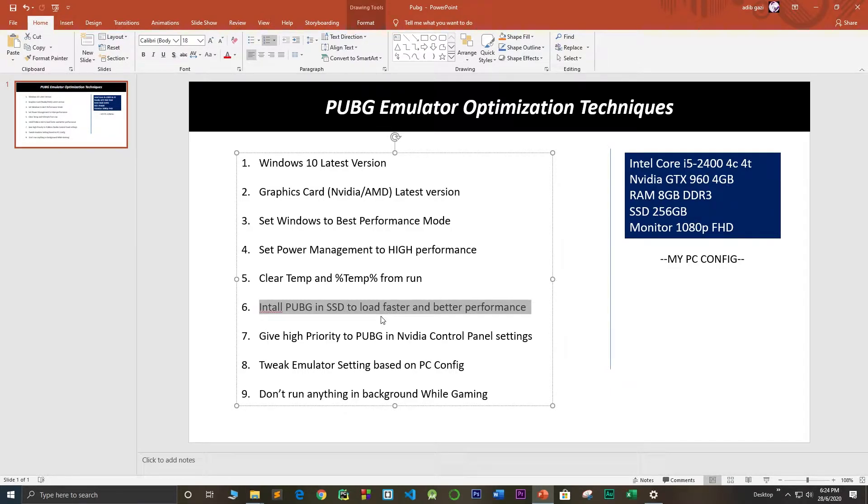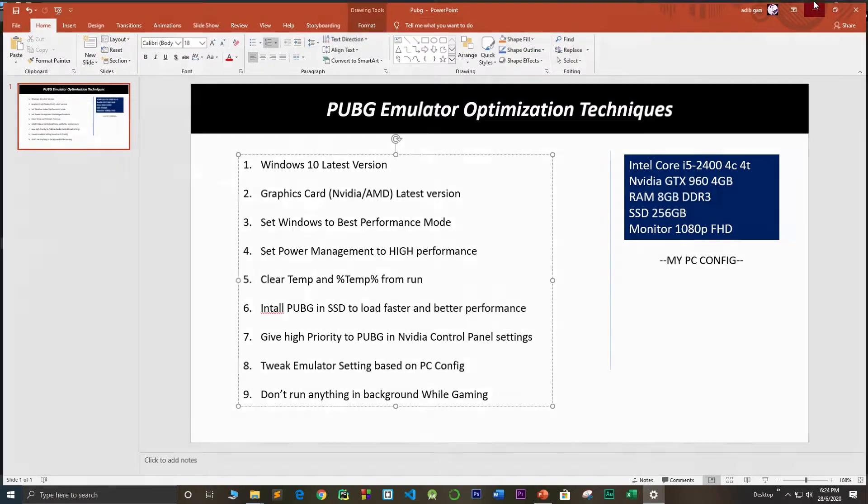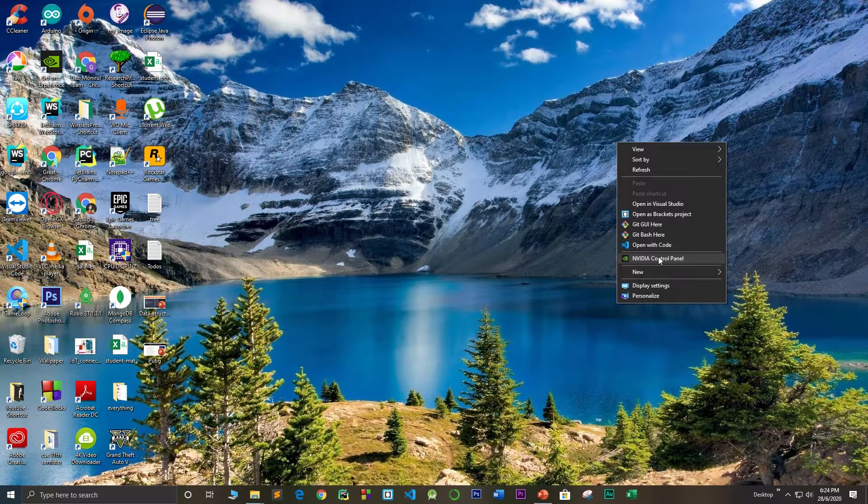If you are on a tight budget, just buy a 128 GB SSD and get the best performance. The next part is to give high priority to PUBG in the NVIDIA Control Panel or AMD Control Panel settings. You need to set the priority to high for the PUBG emulator. Right-click your mouse and go to the NVIDIA Control Panel.